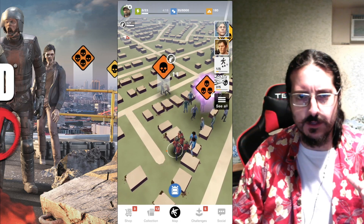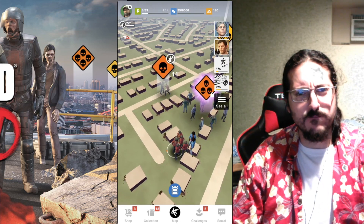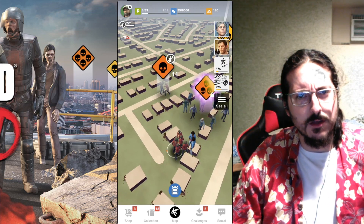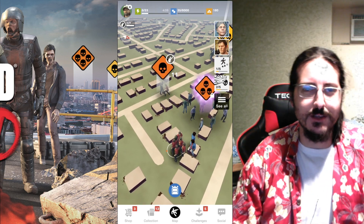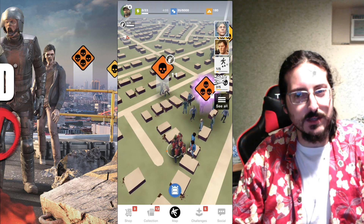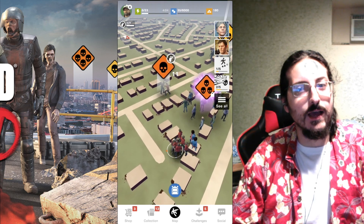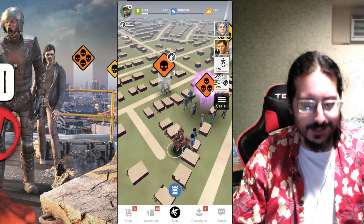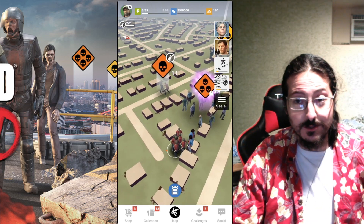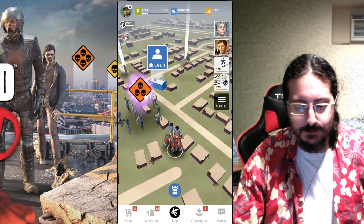What's going on everybody, it's your friendly neighborhood anime men back for the first installment of some tips and tricks for The Walking Dead: Our World. Today we're going to focus on some building — what is it, how do you do it, and what does it look like. First off, you always get that free level one shelter.